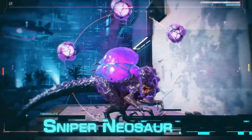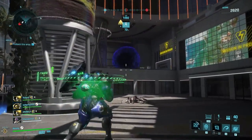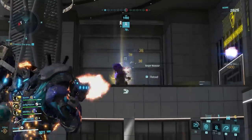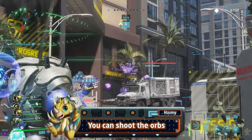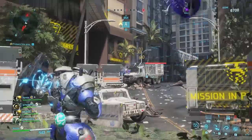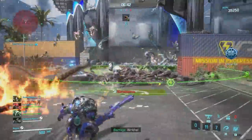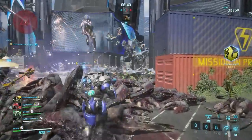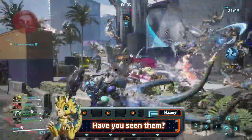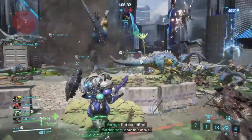The sniper Neosaurs fall in the same category — their weakness is also the glowing blob on their back. They have relatively low health so you can kill them fast, but if you're playing a more supportive exosuit you can also shoot the purple orbs around them to disable the projectiles they're trying to shoot at you, so you won't kill them but at least they won't shoot your allies. There are also freezing cryo versions which I think always take critical damage, but they're so rare this is hard to confirm — if anyone has encountered cryo Neosaurs, let us know in the comments.